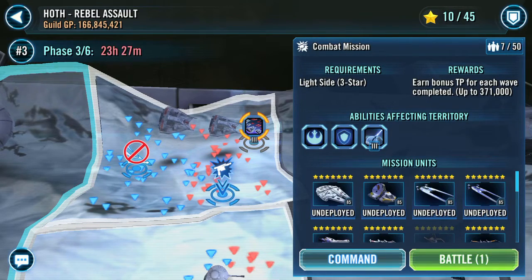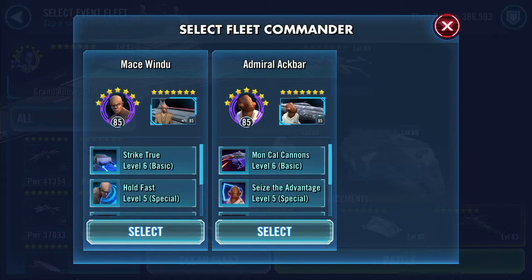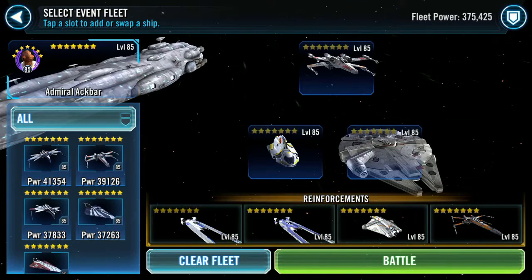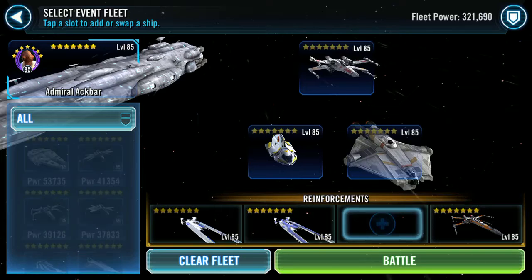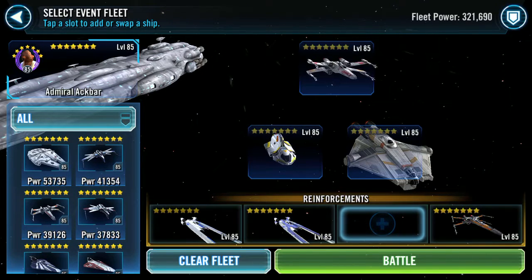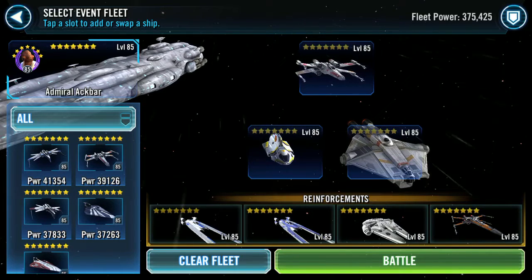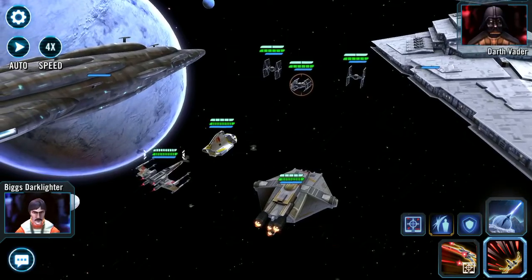Hello YouTube! So it's Half Rebel Assault. The only reason I'm recording this — it's only phase three of six — is because this is where ships come in, and I was curious as to how that will pan out. I'm going to select Ackbar, switch around, pop in Ghost with Phantom, and sling the Falcon into reserves. I haven't done much with most of my light side ships, so this is going to be interesting.